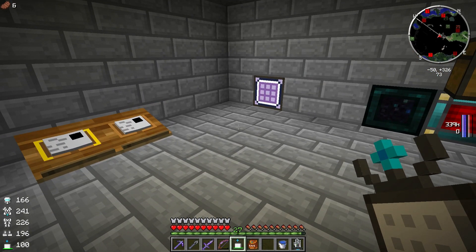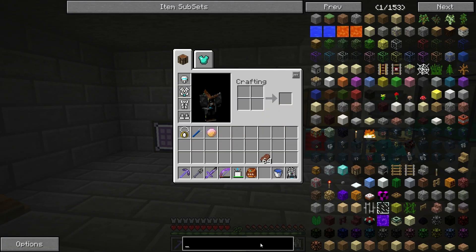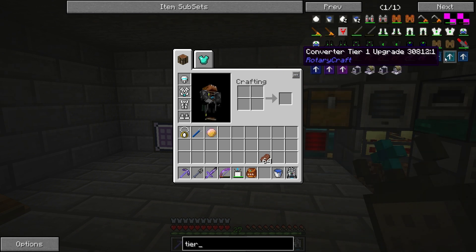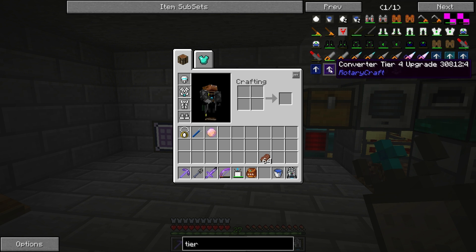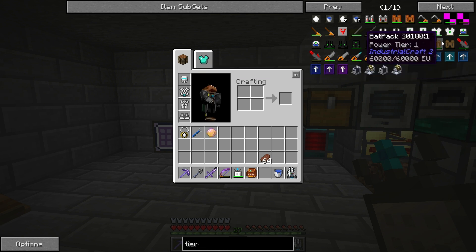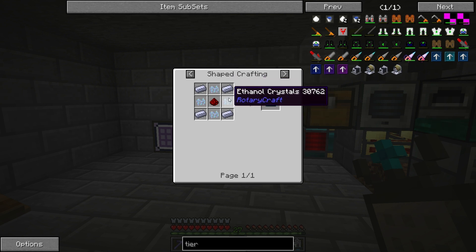Now we have our stuff from our base accessible in the overworld. Now is when I want to start looking at upgrading some of our RotaryCraft stuff. We want to upgrade the RotaryCraft magnetostatic engine to different tiers. Let's look at these upgrades. I tried this in a creative world and you do absolutely have to do tier one, then tier two, then tier three, then tier four — and I think we only have to go up to tier four. So tier one requires some HSLE steel ingots and these ethanol crystals — and that's the problem, we didn't have any ethanol crystals.